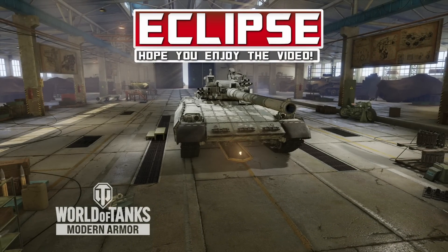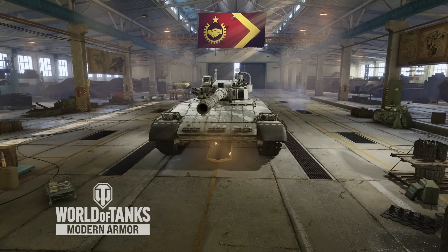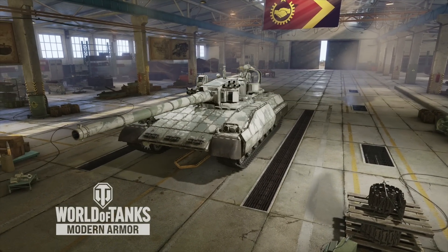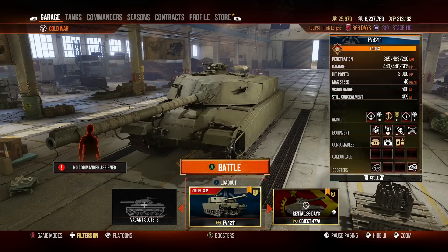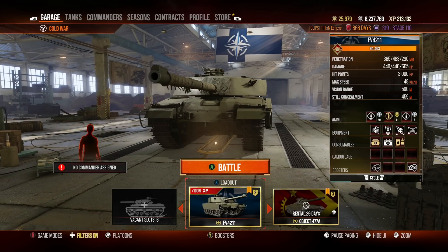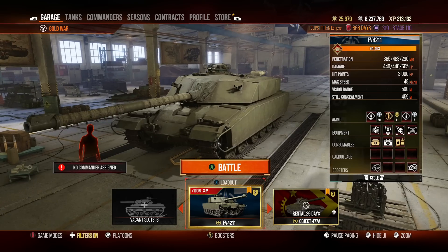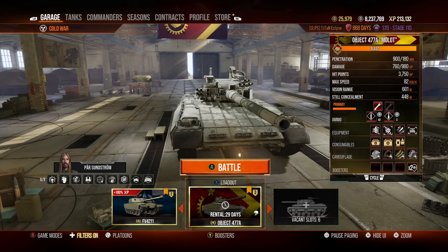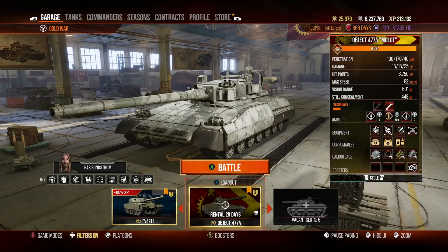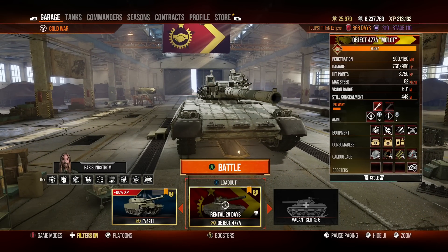Wargaming have made a slight mistake with their latest tank because it's probably a lot stronger than it should have been. It almost feels like they've made a brand new FE4211, which is of course in Tier 3 or Era 3 within Cold War. Since we didn't have an FE4211 in Cold War, they went ahead and made one — and made it even better. That is what we're showcasing in today's video: the brand new Object 477A.